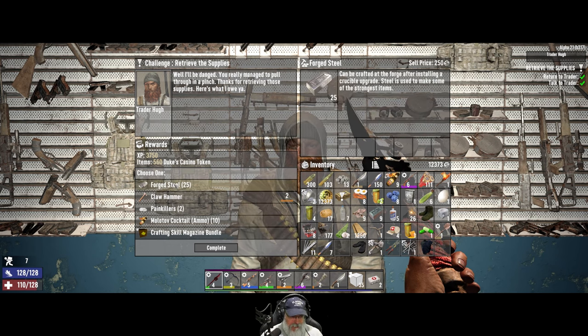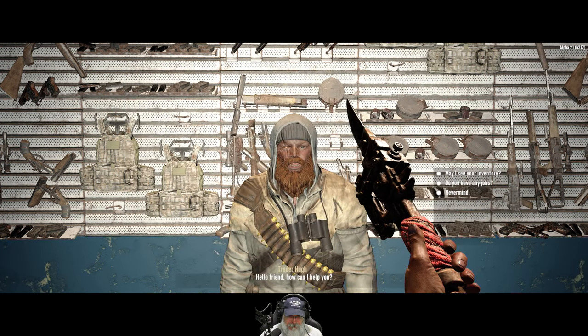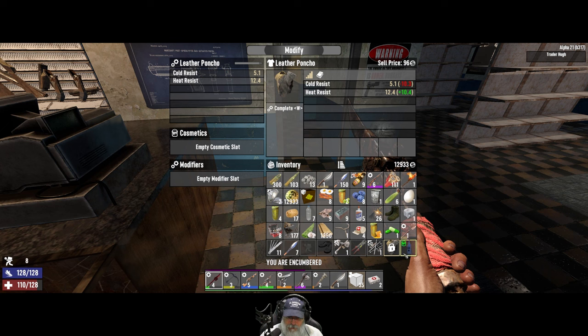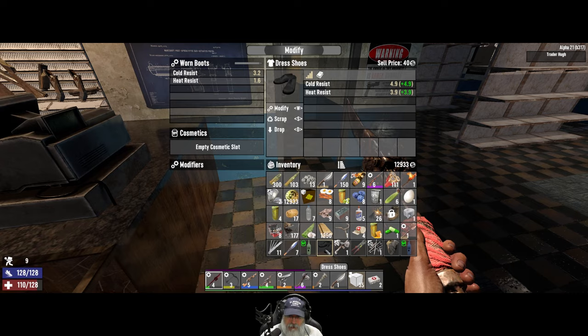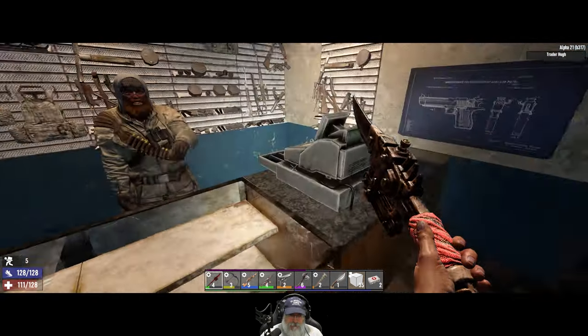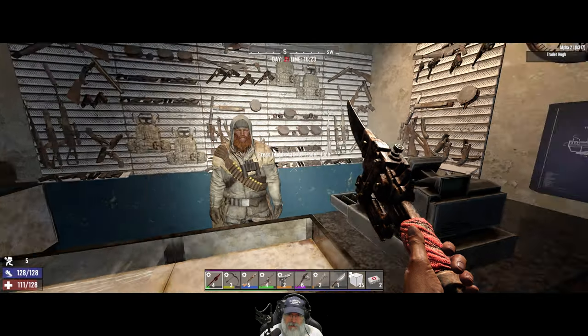25 more forged steel or crafting skill magazine bundle — that's tempting. Between those two, I'm seeing this pop up a lot so I'm going to take this. Something to sell to him. I want to keep the blue dye and the green dye. Sell those, sell those, sell that because I already have one. Those damn things are selling like hotcakes. What do you got for jobs? Fetch and clearing a fetch. Goldsmith residence — that's new, we haven't done it yet, so we'll do that next.